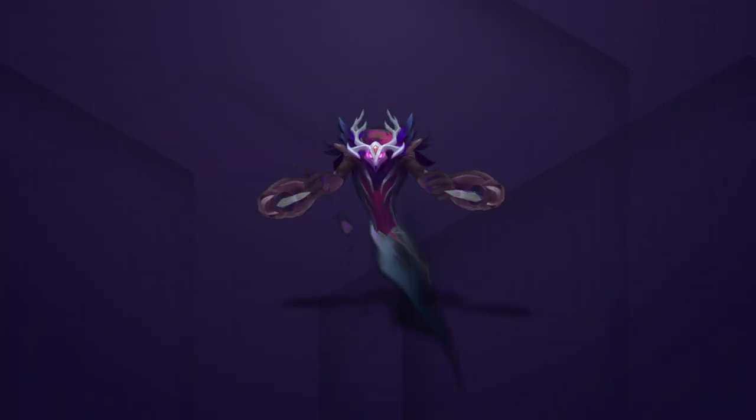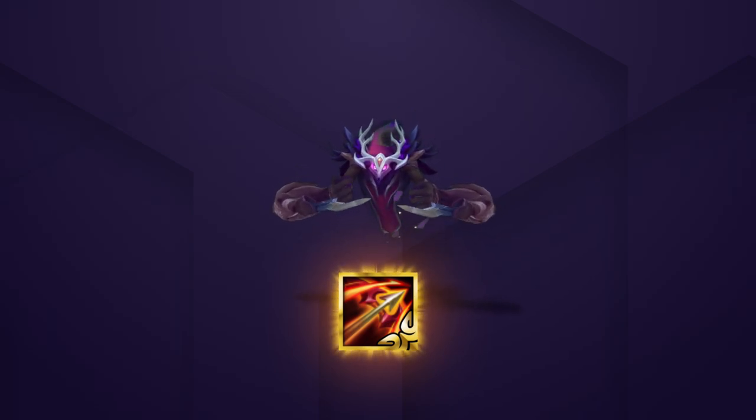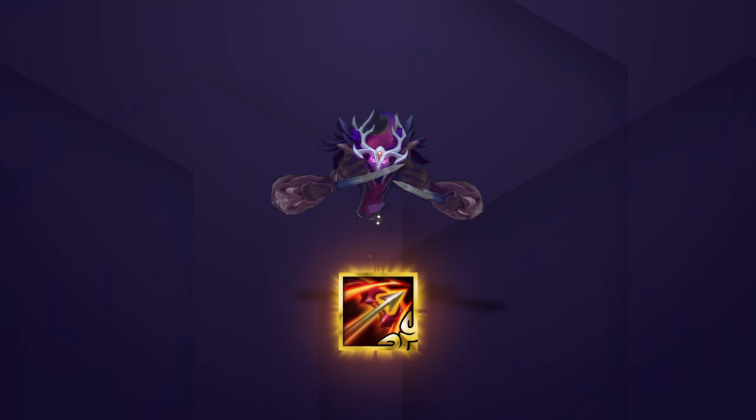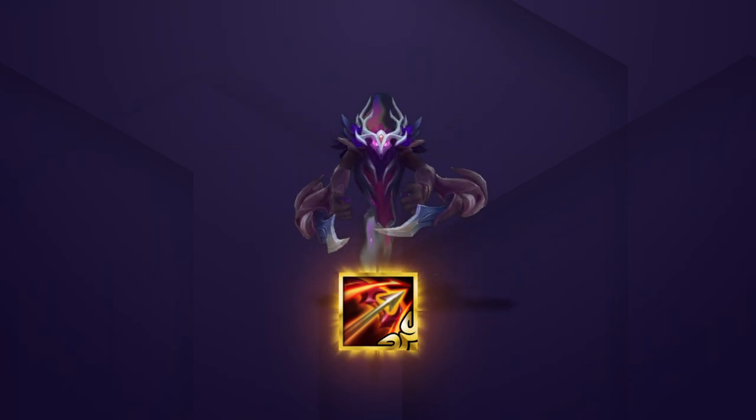We've got a lot of options for Radiant items, but there is a clear winner. Radiant Runan's Hurricane is the best item for this comp. Letting Nocturne hit multiple targets really helps him carry despite being a melee unit. It also increases the value of your other damage items.